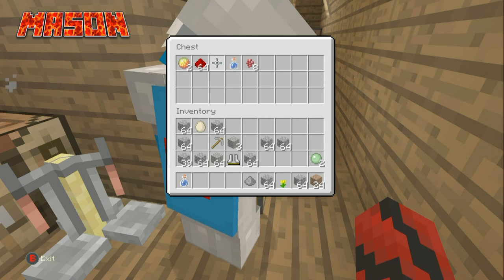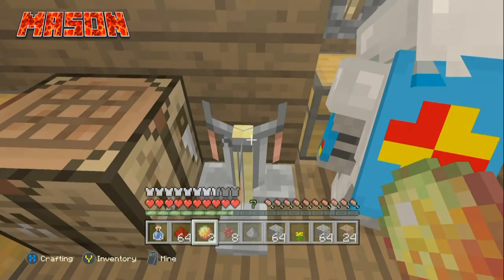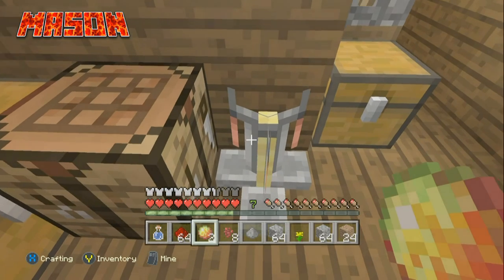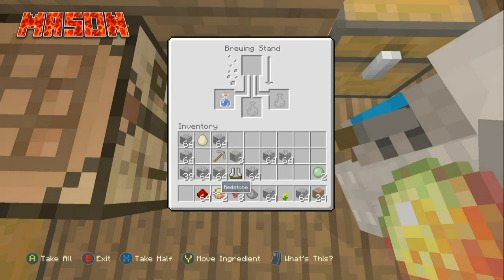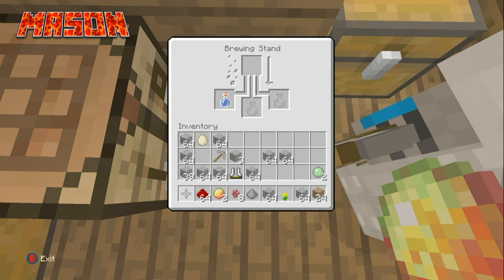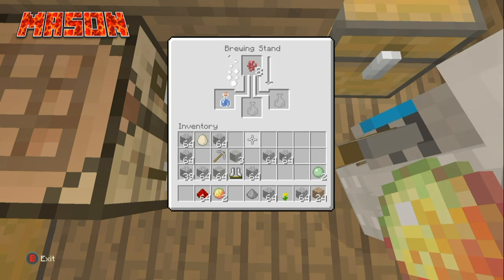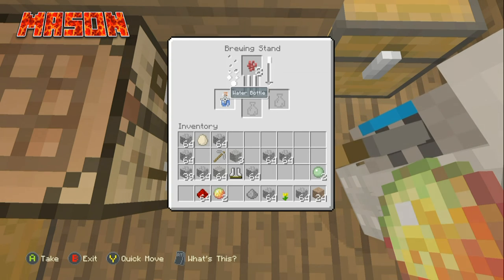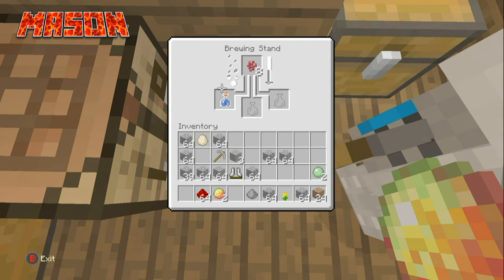For a fire resistance potion you need magma cream, nether wart, and a water bottle. Put your water bottle in, then first add the nether wart — put one in there and let it cook. Once it's done it'll be an awkward potion.